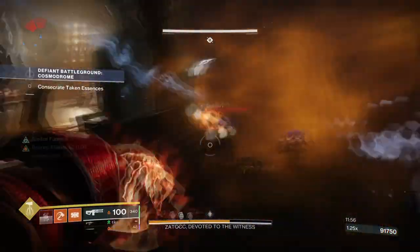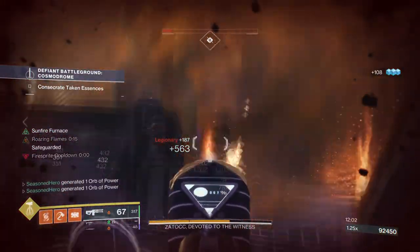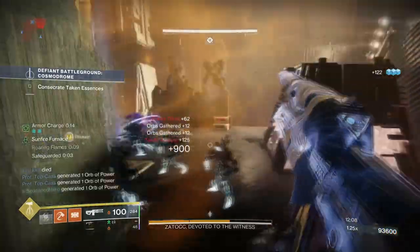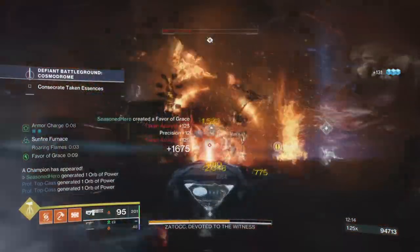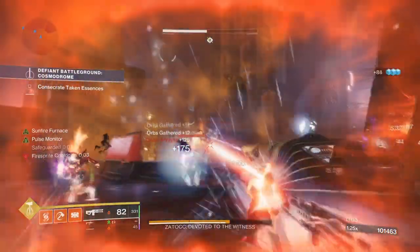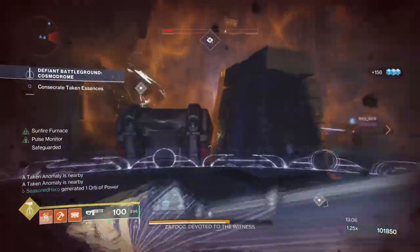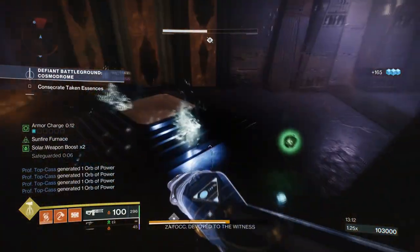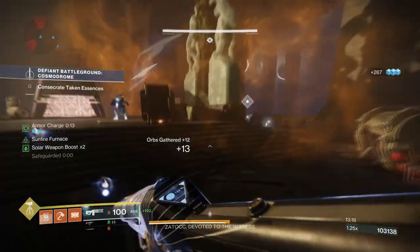Once GMs are open and things like nightfall mods or the new strikes become available, we are going to want a setup that can clear large rooms within seconds. Enemies will be tougher, and although we can use other ad-clearing builds we're more familiar with, this build can help massively from start to finish and is self-sustaining — a must for most content. The only issue I've found is the lack of healing provided; unless you use the Recuperation mod or have a teammate heal you, the build can be hard to manage in higher end-game content if you aren't careful. But this isn't a huge issue if you just play smart.